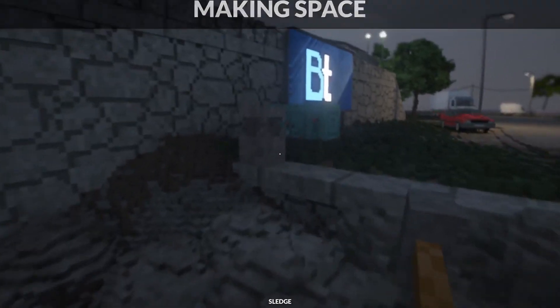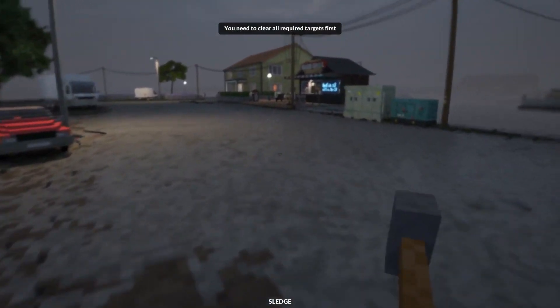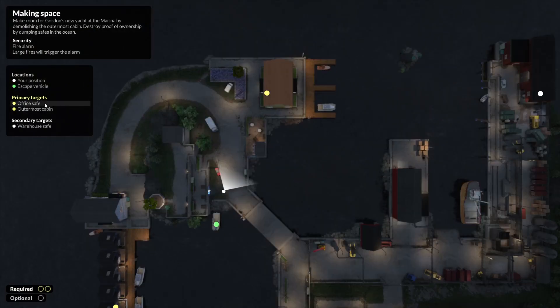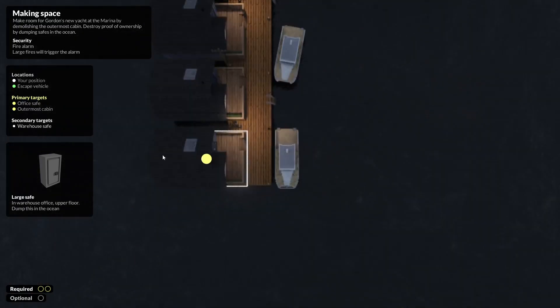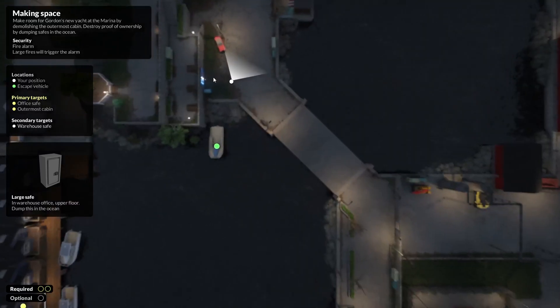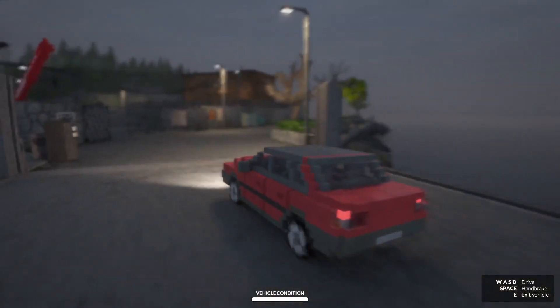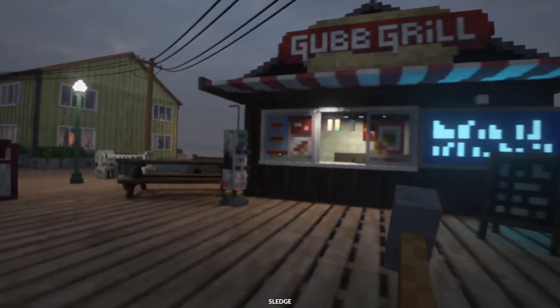This mission is called 'Making Space.' Over here we've got our escape vehicle - of course we can't escape yet. On the map we can see our objective. It's quite a large map. I need to remove this safe and another safe over here, throw them into the ocean, and then completely demolish this house because some rich friend of mine wants to put his yacht over here and apparently there isn't enough space. I don't really care about stories in these kinds of games - it's all about destruction for me. But first, look at the speed of this car! So our first thing we need to do is remove the safe out of this house.